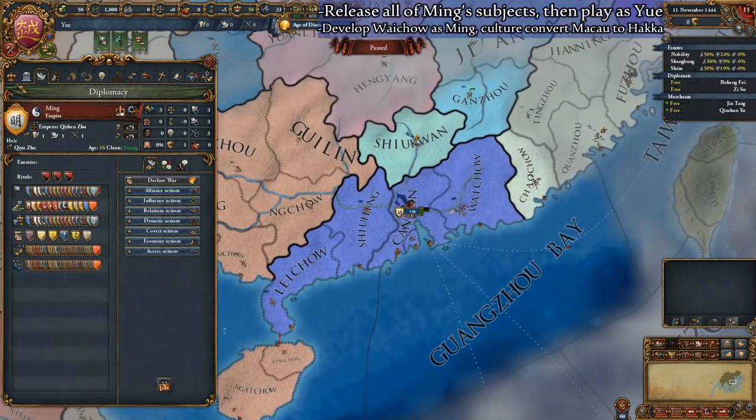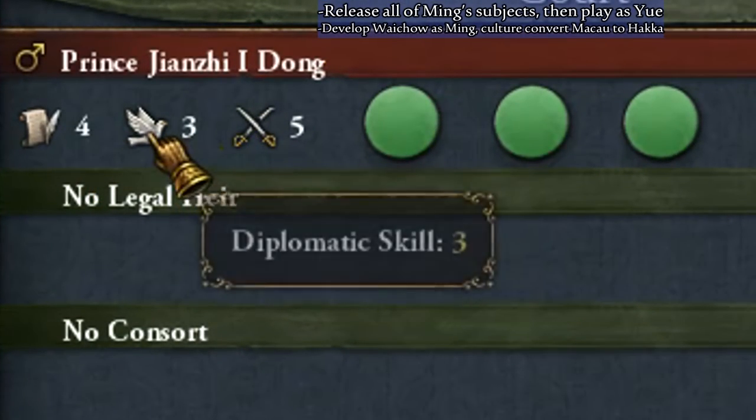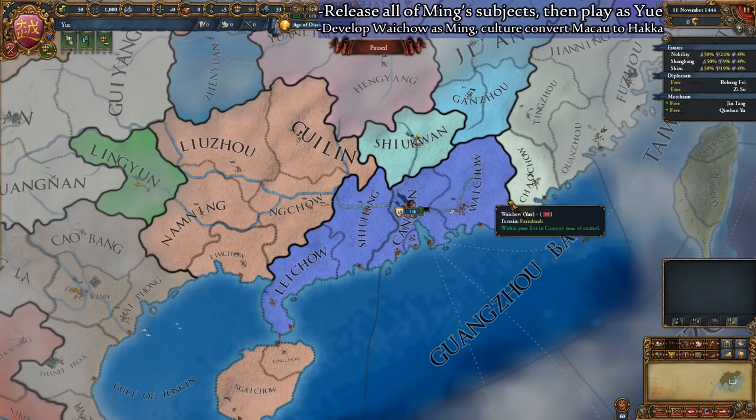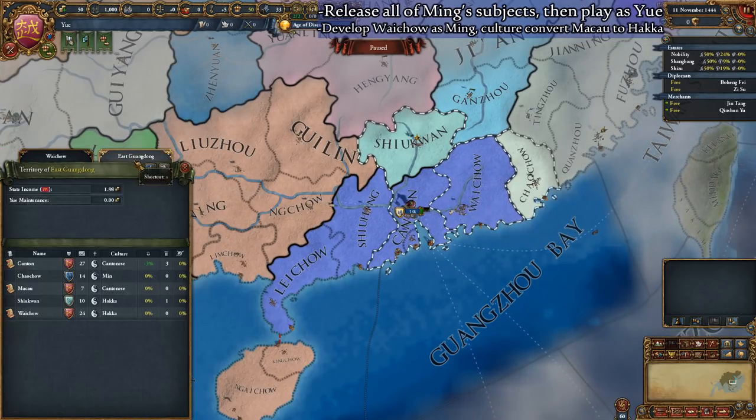Go ahead and check your leader. Every time you release and play as a vassal state, the leader is randomized and may be terrible or quite good. If your leader has below-average stats, usually below three in each category, you can at this point start over from the beginning of the guide.